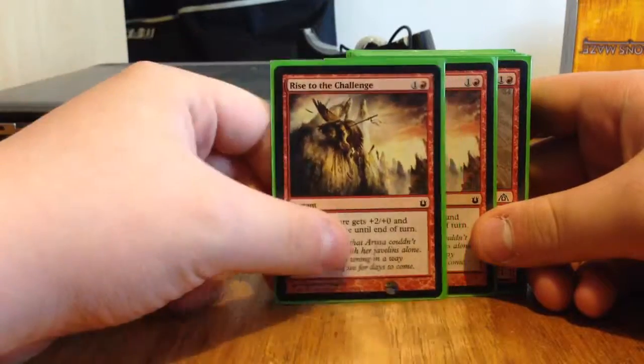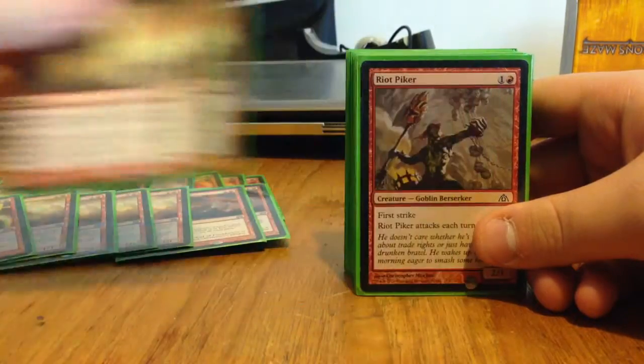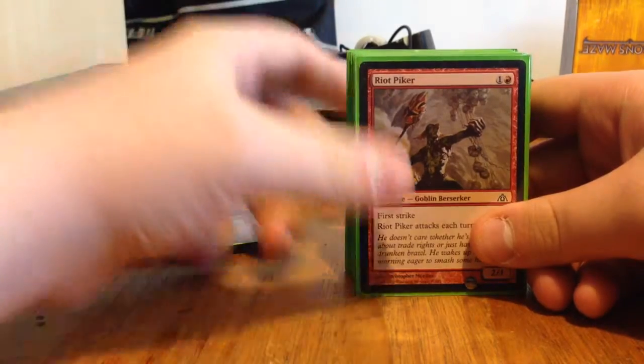We have two Rise to the Challenge — a two-drop Instant. Target creature gets plus 2, plus 0 and First Strike until end of turn.